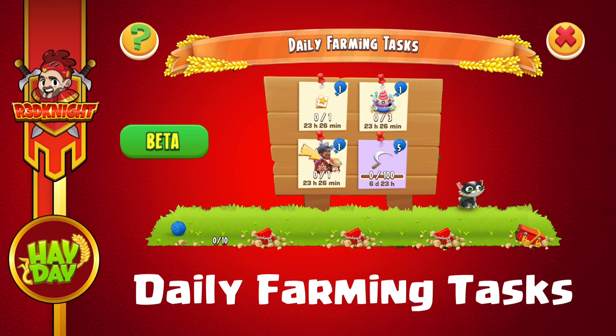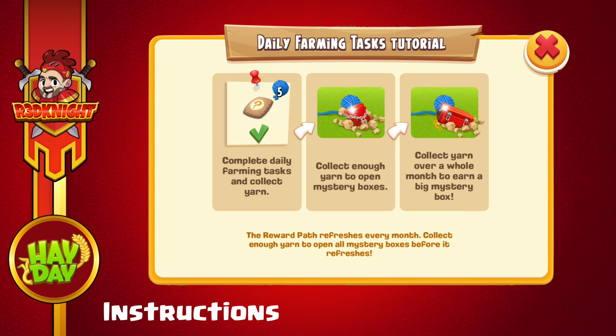When I opened up the game today I didn't know I was going to be getting this, but when I did get it I thought, okay, what's this? Now it seems to be a reward-based activity. What you need to do is complete a specific amount of tasks within the game which allow you to collect points, which allow you to open mystery chests to get rewards inside.